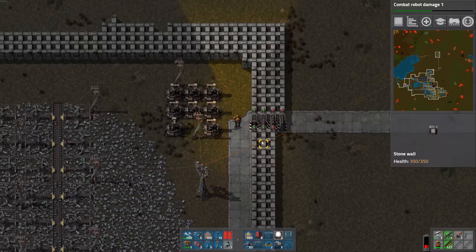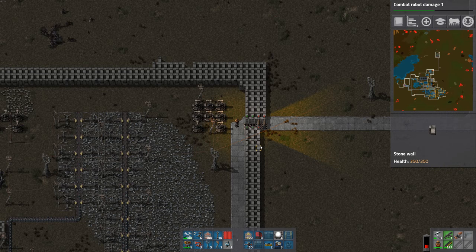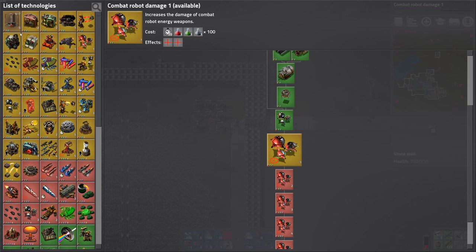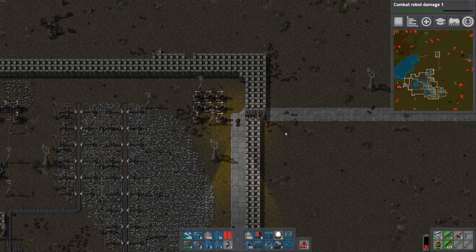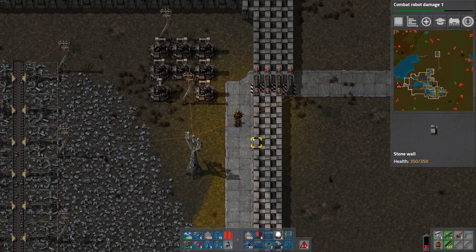I think that's going to be it for this episode — it's going to be a long one, I think. Got a lot of stuff done. Next time we'll try to make a train from that outpost back into the base, and maybe try to clear out some more of those nasty critters, and also just continue on with research. I might try nuclear power as well — that sounds pretty cool. Don't forget to hit that subscribe button if you're enjoying these videos. Look forward to seeing you next time. As always, thanks for watching.